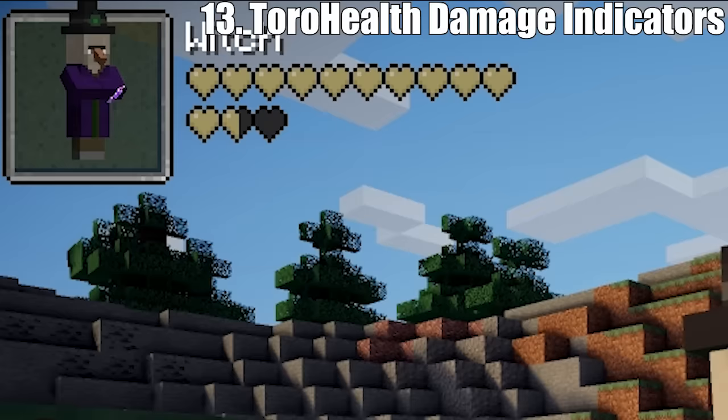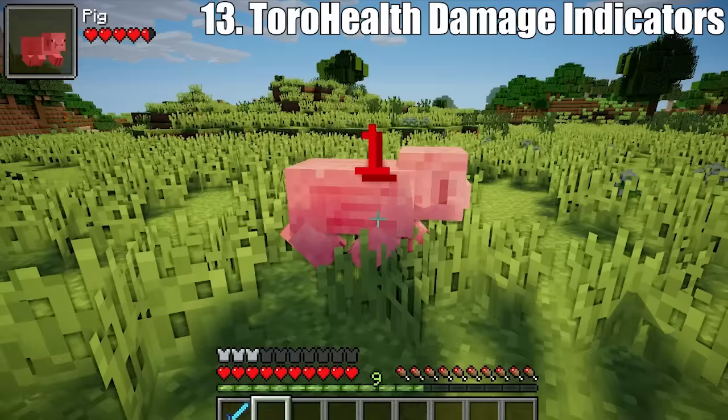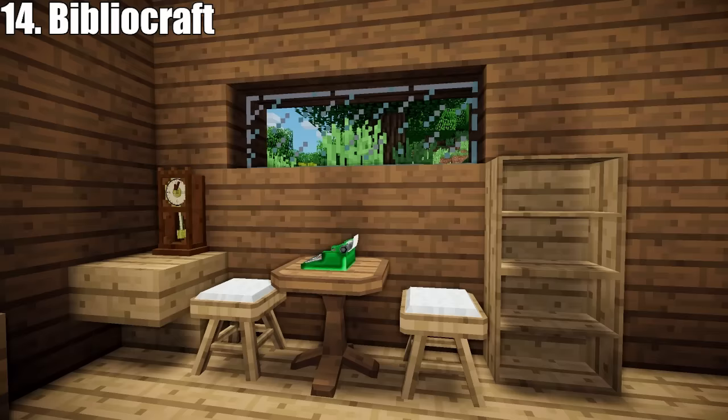Moving on to the next mod: Toro Health Damage Indicators by ToroCraft. Another simple but useful mod — Toro Health shows HP bars for mobs when you look at them. Now you know exactly how much HP your pets have left, how close to death that zombie is, and you can also see how many hearts a player has left.